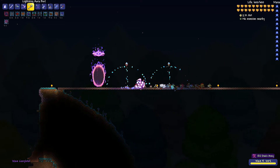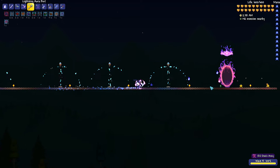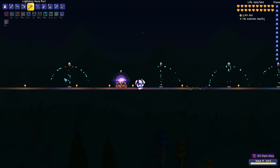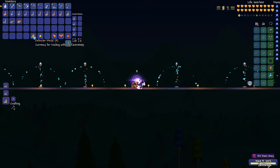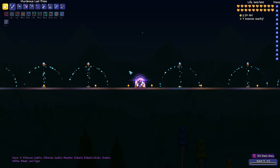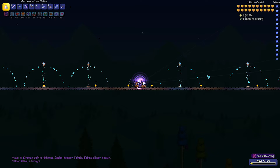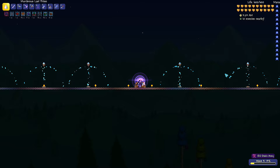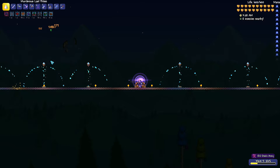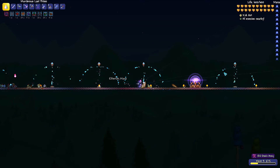Endurance potions, swiftness — general potions — but honestly they're really not necessary. The necessities are the Last Prism and the Spectre Armor. If you don't have the Last Prism or the Spectre Armor because you haven't defeated the Moon Lord, I'd look up a guide on how to kill the Moon Lord, because the Last Prism is great and you need it. But Spectre Armor and a Razor Blade Typhoon are okay — they're pretty manageable. You might get a little bit overwhelmed and you'll need a lot more mana potions, because you won't have that mana regen buff from the Spectre Armor. So you might have a bit of difficulty.